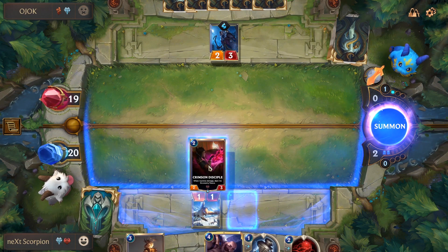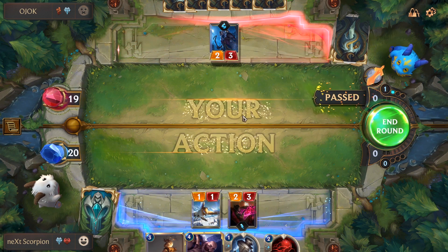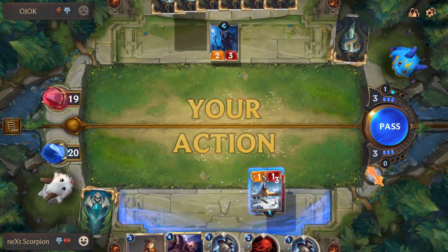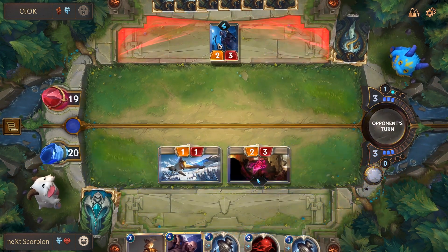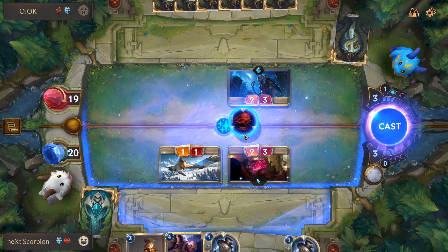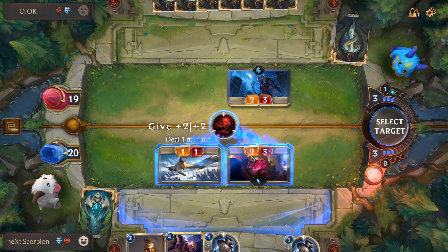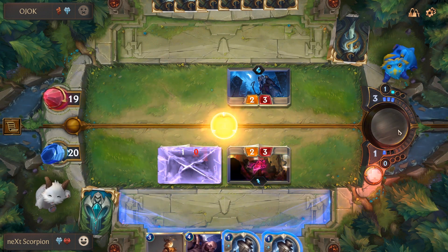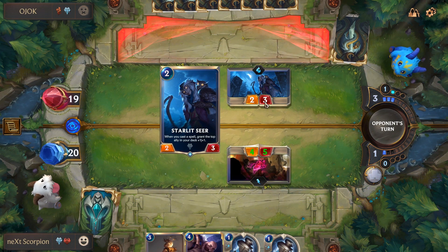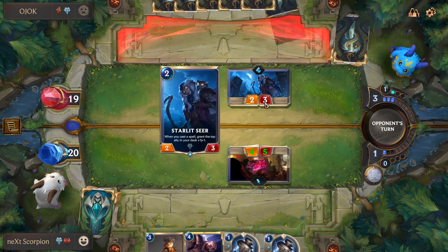I'm gonna play the Crimson Disciple — won't allow him to attack. Gonna attack myself here. If he blocks the bird, he just loses. I was expecting him to block the bird though, but this is fine.